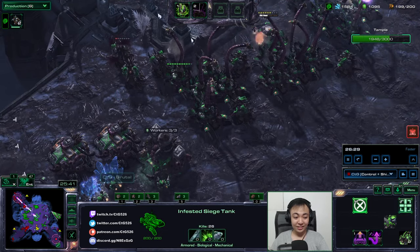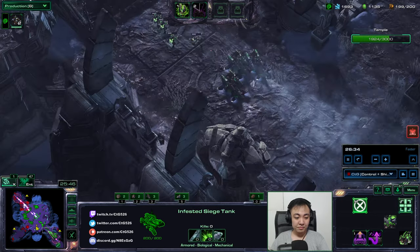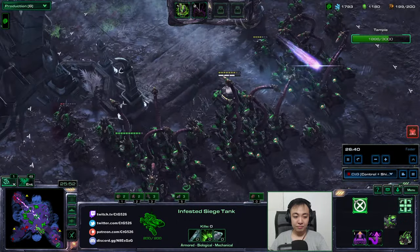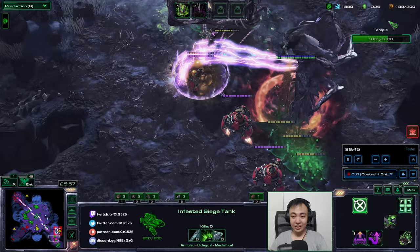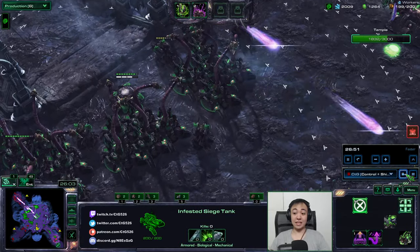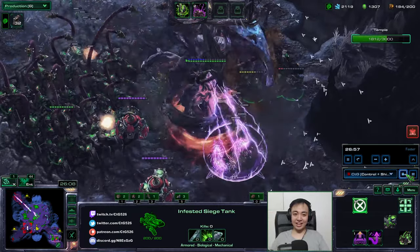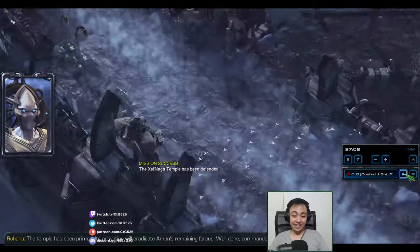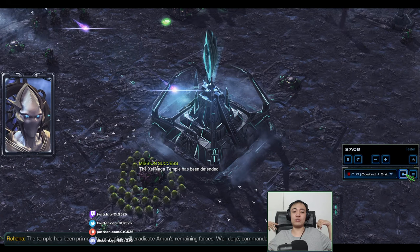Alright, I'm moving these Diamondbacks forward. I've moved these siege tanks a little closer to do whatever damage I can, but it's no longer relevant because the game is over. I try to do a little more damage to this void thrasher, but it's not relevant. The temple has been held, thanks in large part to siege tanks.